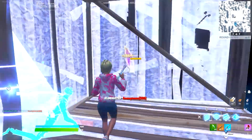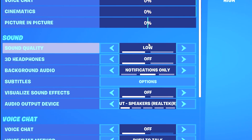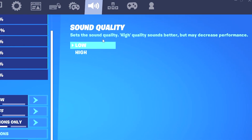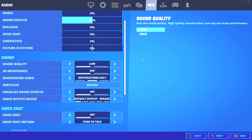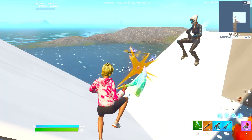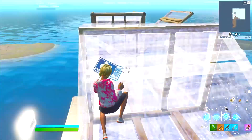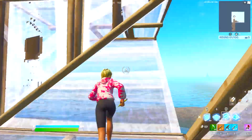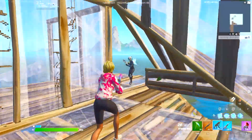For audio settings, be sure to have sound quality on low, because Fortnite even tells you that having sound quality on high will decrease your performance. For visualized sound effects, you can choose to have this turned on or off. It's become a bit of a hot topic in the competitive scene, but I personally don't think it's going to make much of a difference to your input delay or FPS either way.